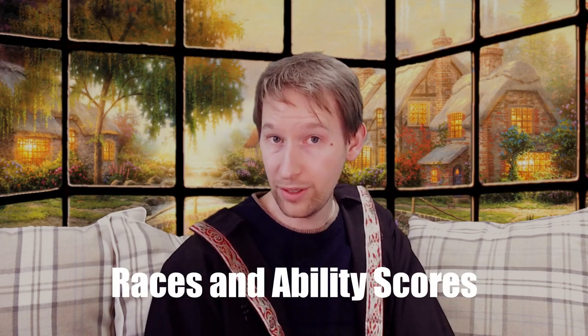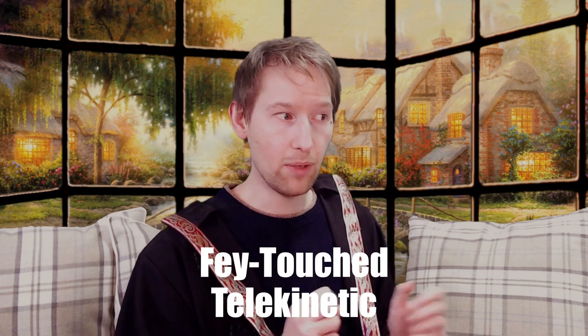Races and Ability Scores. Before we choose our race, we should keep in mind that this build will benefit from two feats: Fae Touched and Telekinetic. Both of these can give us a plus one to our Wisdom score, which we'll be focusing on increasing as quickly as possible on this build. If we go with Variant Human, we'll be able to pick up one of these feats at level one and another one when we reach level four in a class. If we go for a different race, we can only really afford to pick up one of these feats. Of the two options, I think Fae Touched will be more important for us, so if we choose a different race, I would pick that up at the first opportunity.